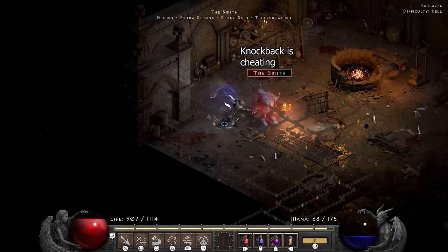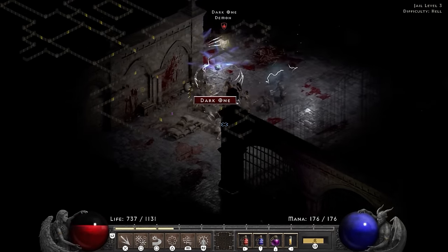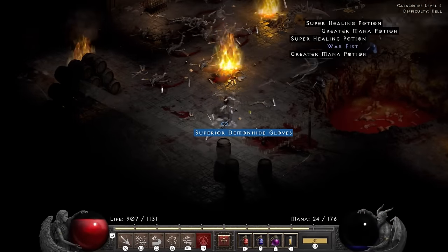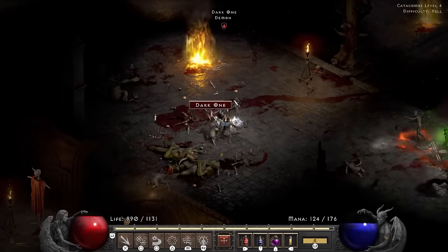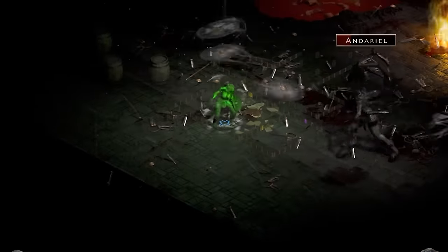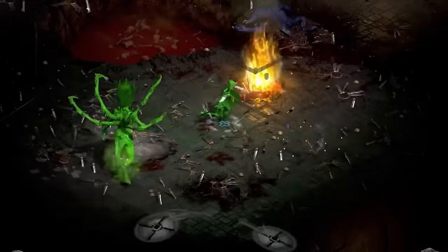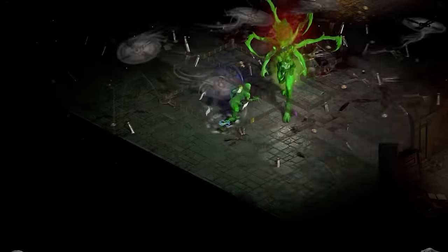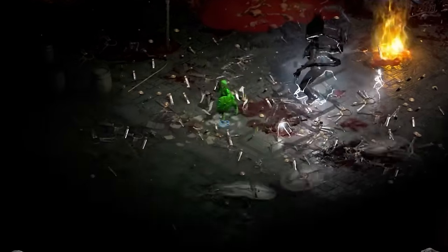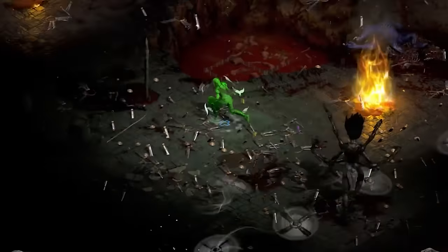I try to stun the Smith but he decides he's sick of my shit and just walks up and starts slapping me, so I run away. I make it all the way to jail level 3 before getting stuck between some monsters and having to save and exit again. I kite Andariel around, slowly but surely chipping away at her life total. All I have to do is not try and tank her — which is very hard — but despite my very low damage, the slow and crushing blow prevail and the bare naked lady goes down.